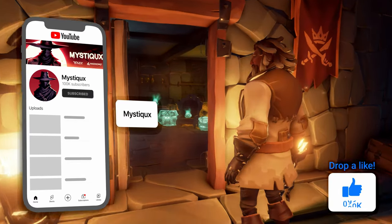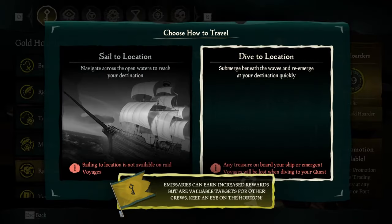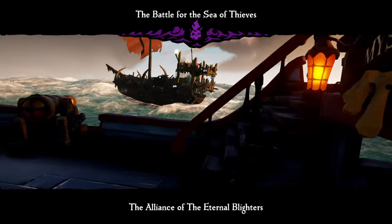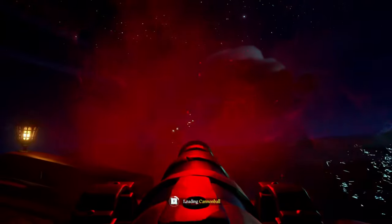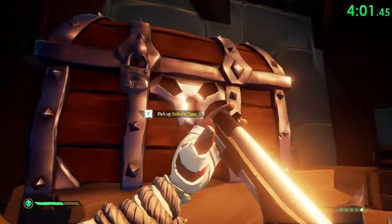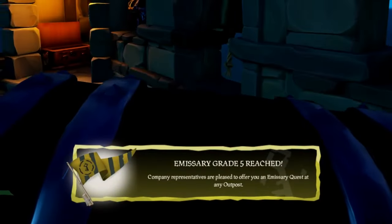After raising the Gold Hoarder emissary, I voted down a skeleton fleet raid voyage. Currently, the skeleton fleets are even easier than usual because skeletons do not repair their own boats. So by doing these raids twice over, we can get incredibly close to grade 5 emissary. By the time we finish the first fort, we will be grade 5 and ready to continue with the rest of the forts in this run.